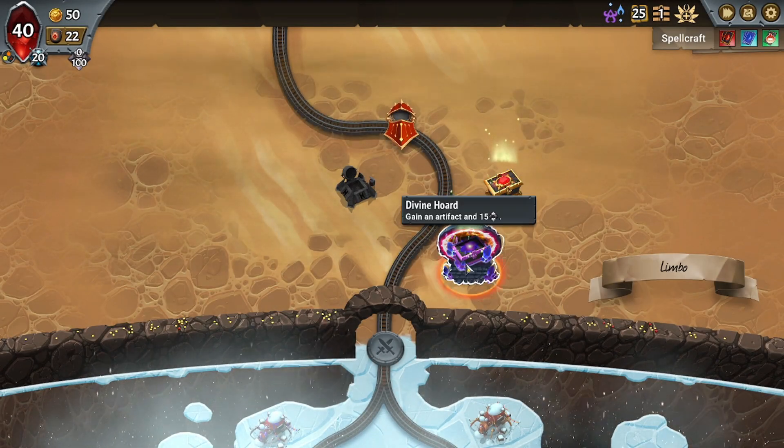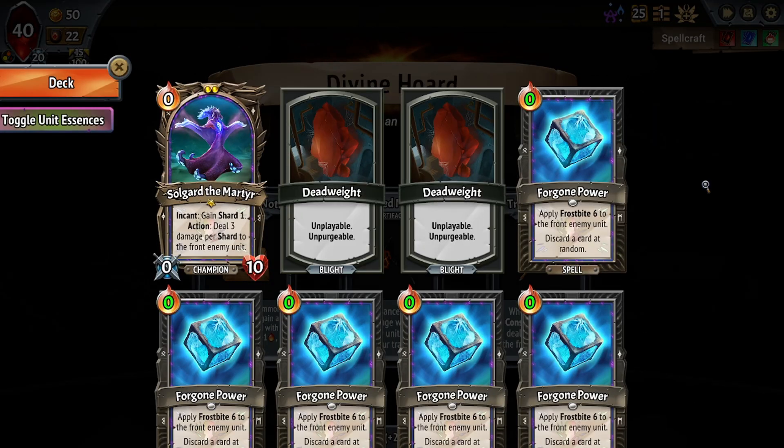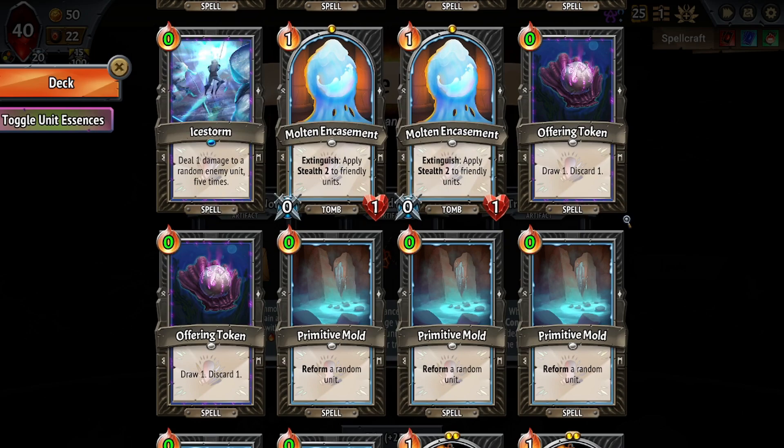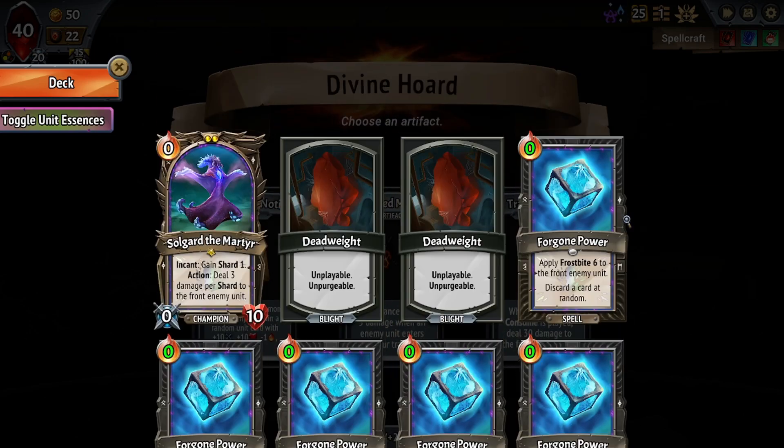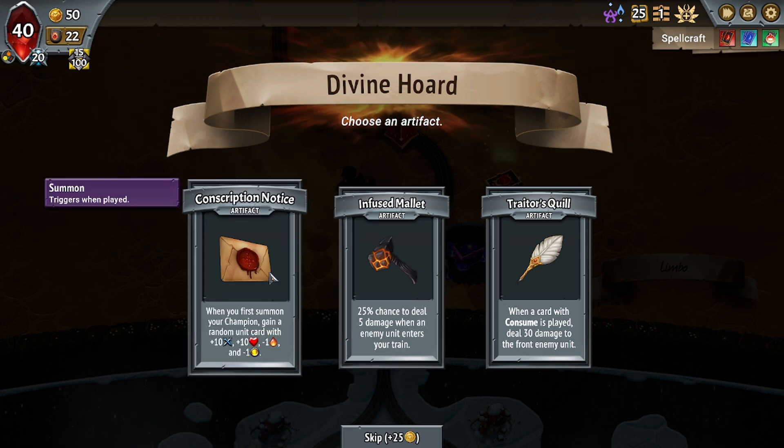And then let's take two Artifacts. Conscription Notice gives us another random unit, which is not so bad. Trader's Quill doesn't do anything just yet — we don't have any Consume cards. And Infused Mallet is pretty weak. I think Conscription Notice is the strongest out of these, just with what we have initially. The Infused Mallet tends to be pretty weak, honestly. So, Conscription Notice.